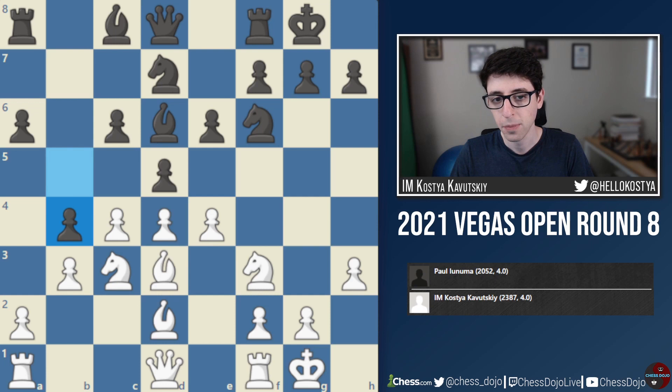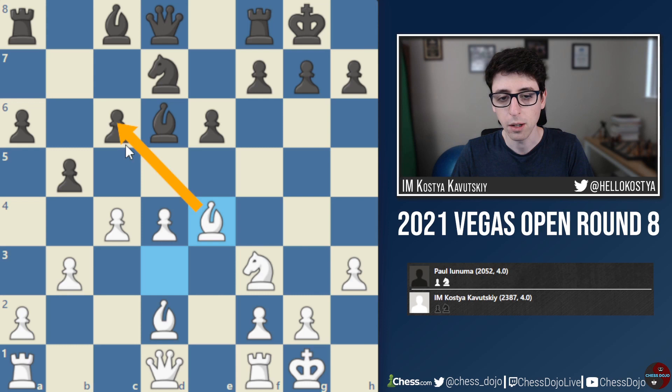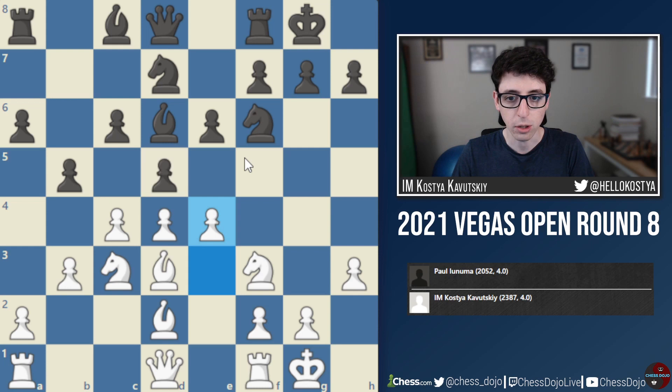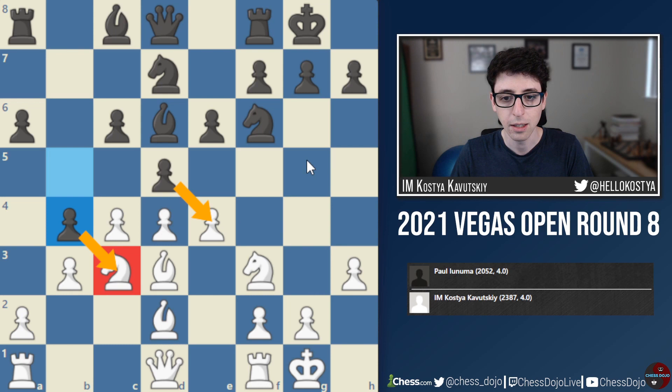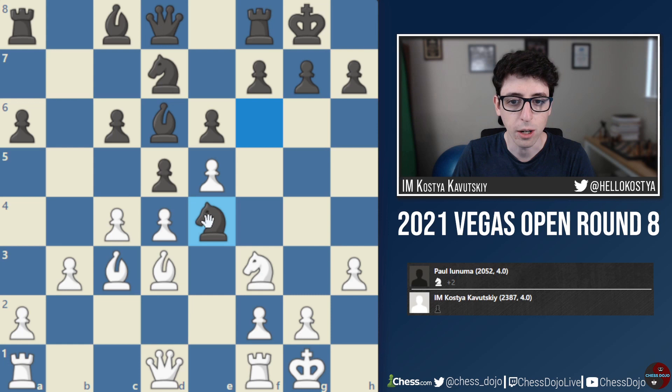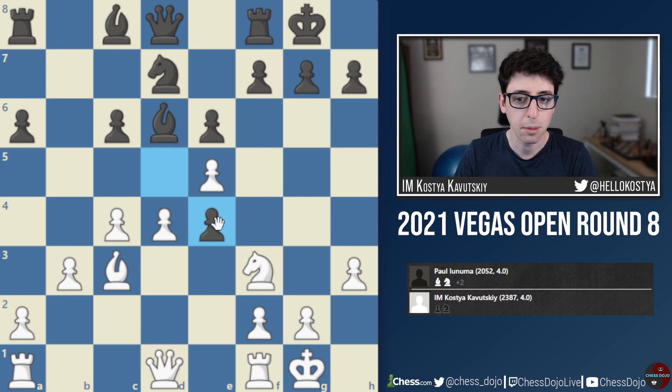If black just takes on e4, I think white is happy because we get our bishop to e4. The pawn on c6 is pretty weak, and in general I really like the structure for white when you get more space — it's hard for black to get c5 in. Black just suffers with a really bad light-squared bishop, which would have been great for white. But my issue was that black could play b4, attacking the knight and hitting the pawn on e4. I was trying to calculate e5, but couldn't make it work — if bxc3, Bxc3, then black has the strong move Ne4 hitting the bishop, and after dxc4 I'm still down a piece since the knight on f3 is hanging.